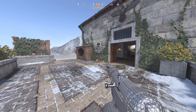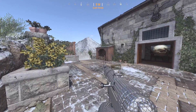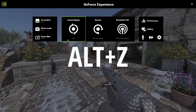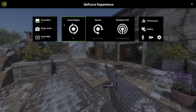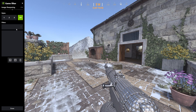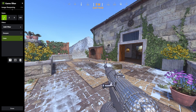My nvidia filters are going to be more focused on color to make the game look better. All I have to do is push Alt+Z — I'm not sure if that's for everyone — but once this pops up, you want to go to Game Filter. This is basically a before and after: here's what it looks like before, and here's what it looks like after.